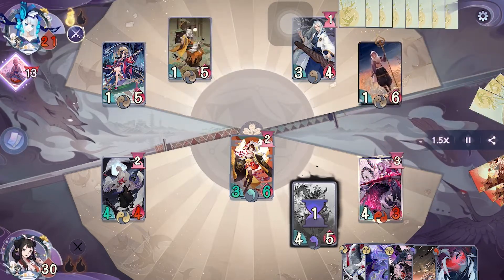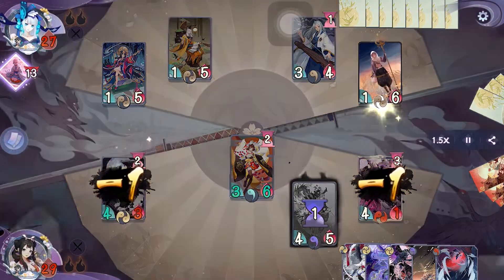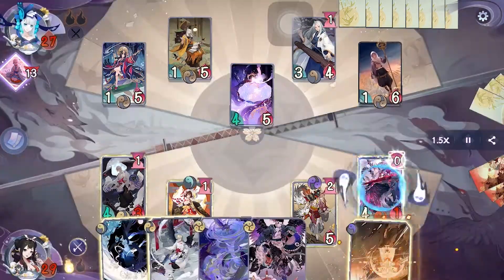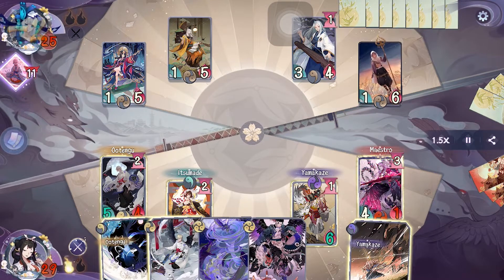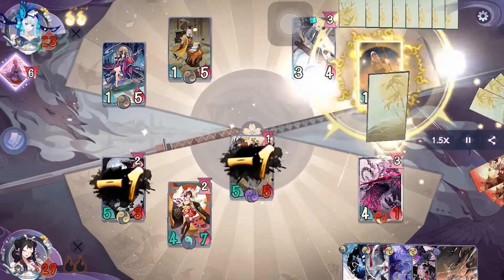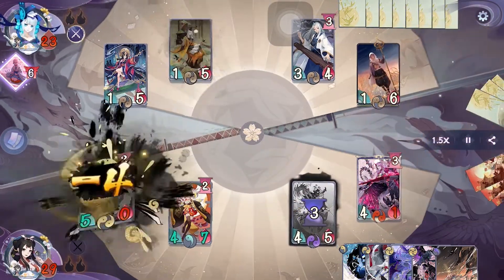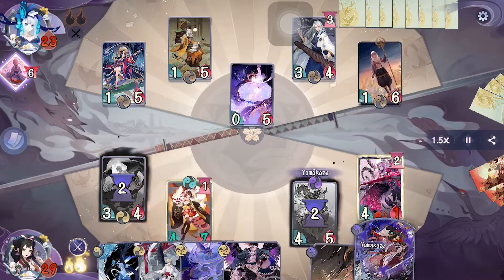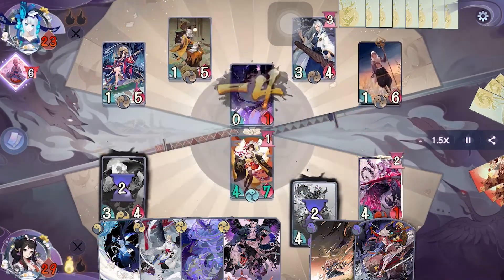On their turn they activate Bukuman's spell to draw two cards, then activate Aobozu's spell to heal and pass. On our turn we activate Sonic Startle to reduce Maestro's countdown, which activates Otengu's countdown removing the Buddha Stone. Then we activate one Golden Feather and attack directly with Yamakaze and pass. On their turn their Maestro's countdown activates and heals, then they activate Ink Splash to kill Yamakaze and Otengu. We can't really do anything here so we're just going to attack with Itsumade and pass.